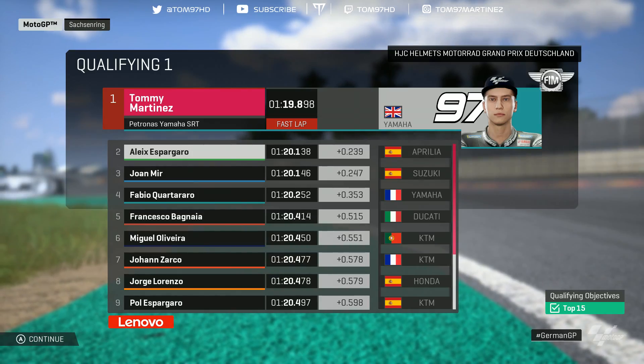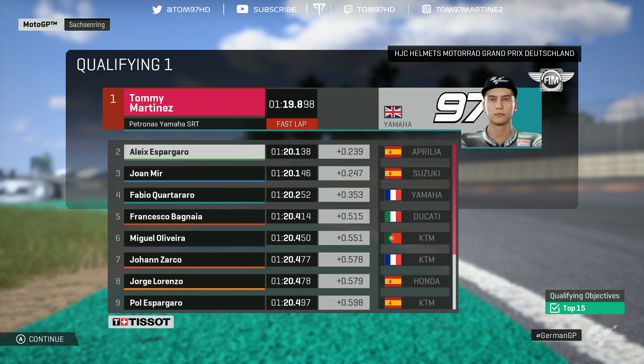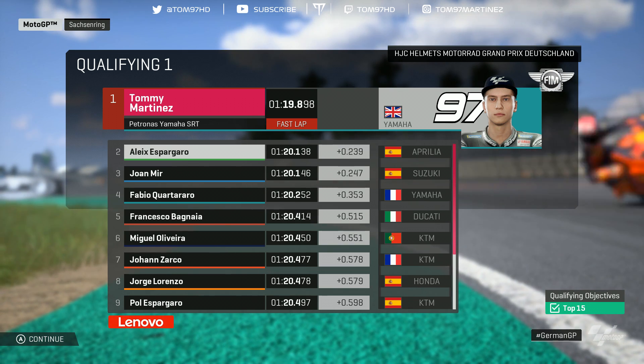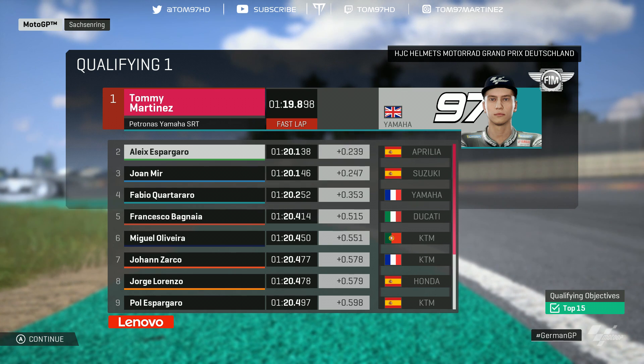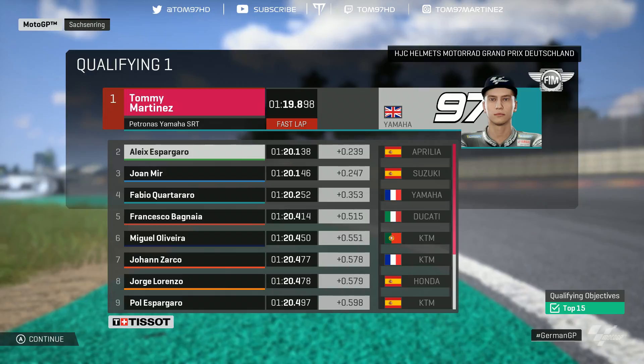So there we go — we get into Q2, along with Aleix Espargaro. Kotaro just misses out, and Joan Mir as well on the Suzuki. But overall a decent session — finally into the 1:19s. Let's see if we can try and find a little bit more pace in Q2 and see how far up the grid we can qualify.